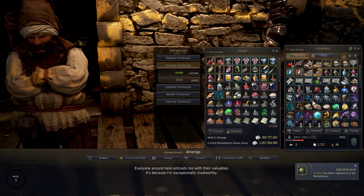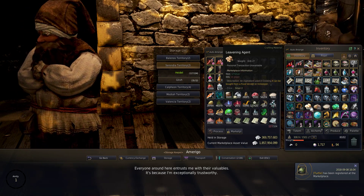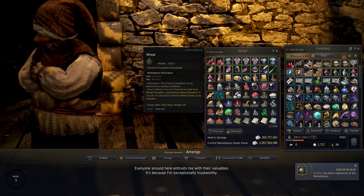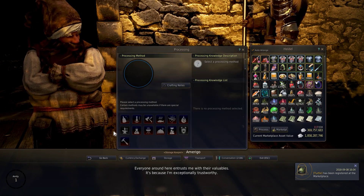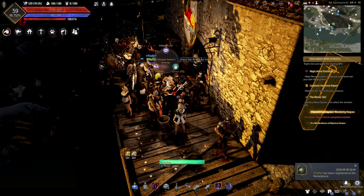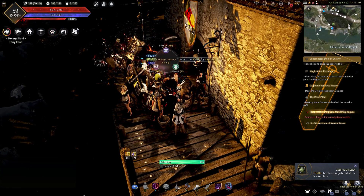Leavening agents you can get from the cooking people in each inn, just like when you make beer. Flour you get by grinding up grains — potatoes, corn, wheat, all of them can be ground into flour. You just have to process them, select grinding, and you will start to grind them into potato flour, for example. So it's pretty easy to get flour.